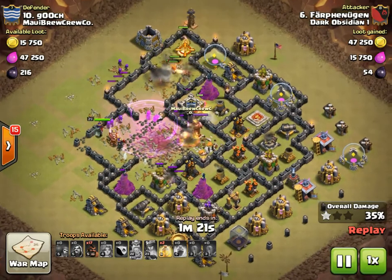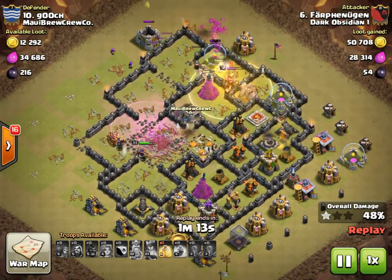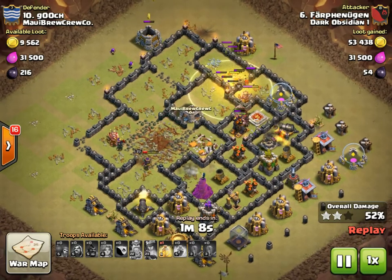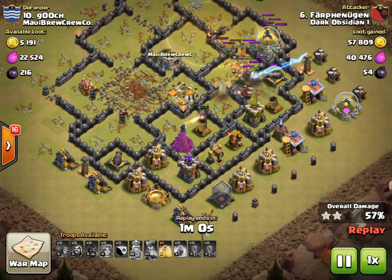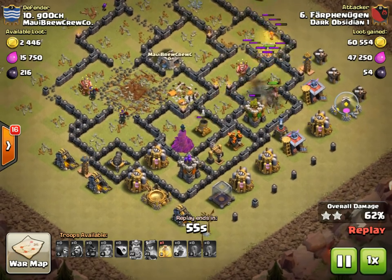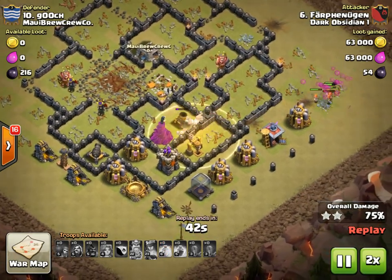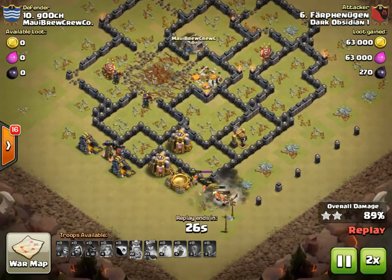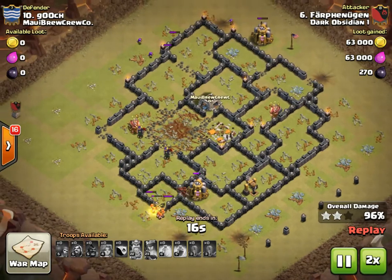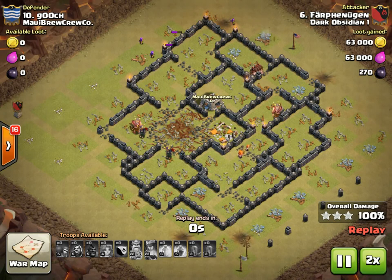He doesn't have poison spells but with that keep Queen being there they're not gonna be an issue. He uses a rage for the Valks to get them through the middle quicker so the hogs can get started up top. He does have two heal spells — I'd probably recommend dropping the rage entirely and just bringing three heal spells for the hogs — but he does just fine. He had to drop the first heal spell early because of a bomb. His Valks kill the king, which helps the hogs, then they come out and clean up trash while the hogs go through the defenses. He lays that last heal spell next to the wizard tower. He had two bombs on the outside, and another one outside — not a good idea to have all your bombs on the outside because the troops are unlikely to set them off in a way that affects the raid. That is gonna be a three-star.